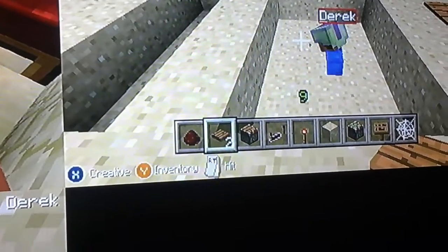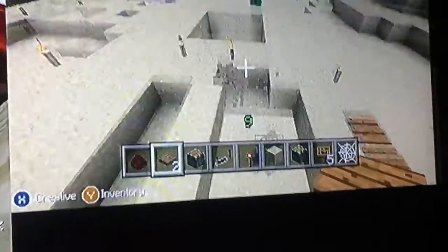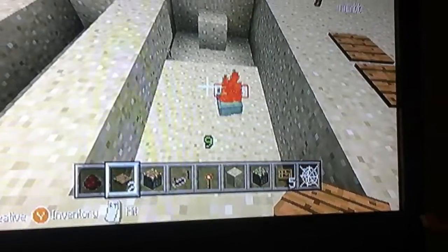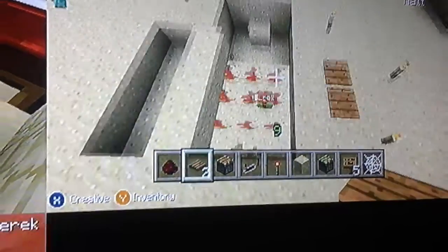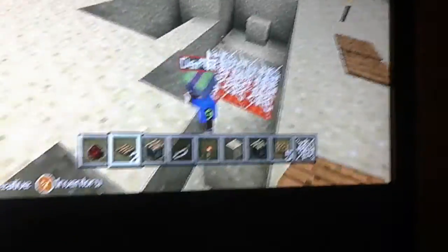Just keep on walking. This is a really painful — see? You can't get out, or even break it. Well, you can break it, but you can't get out because you're stuck in the webs. In survival, you can't get out. He's going down and burning to death. You can put a sign right here saying 'Step on these pressure plates,' and put diamonds.